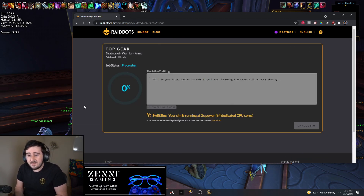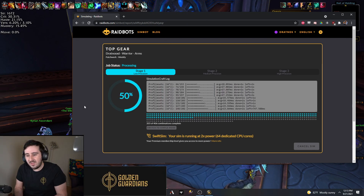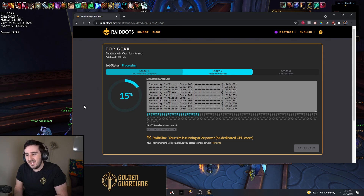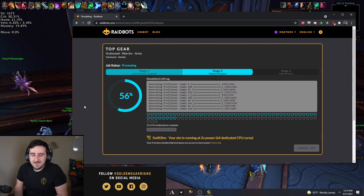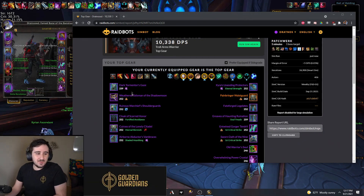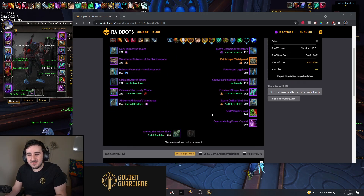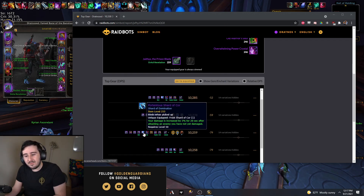Let's just hit the Find Top Gear option. If you don't pay for Raidbots, you will have to wait here for all the other people that are using it, which on Tuesdays or Wednesdays can actually be quite a lot of people as a lot of people do this process. But it'll only take five or ten minutes, and if you do pay, you get to skip the line. I actually had to rerun this - I had to tick all the shards I already had so it would sim the new bracers with the shards in. And with that, you can see that none of the Great Vault items being offered to us represent an upgrade for right now.